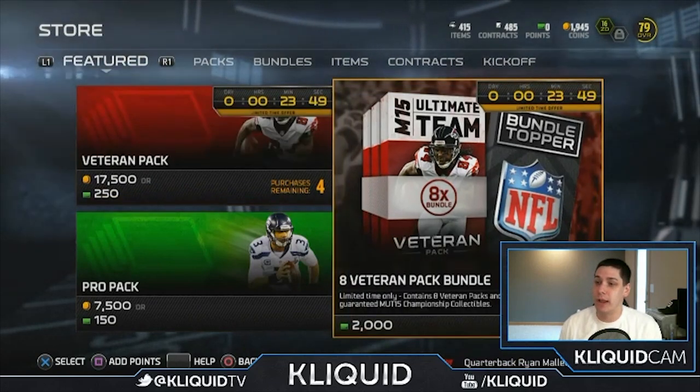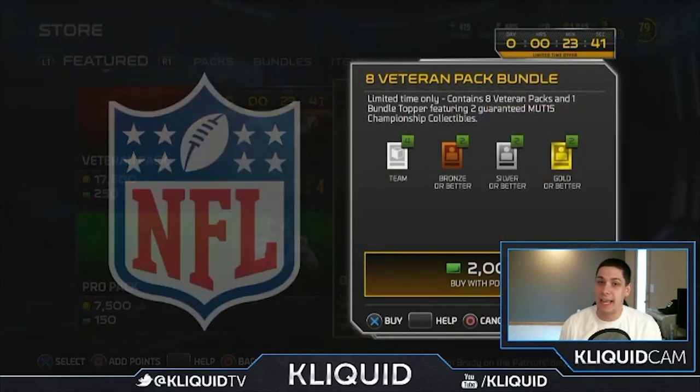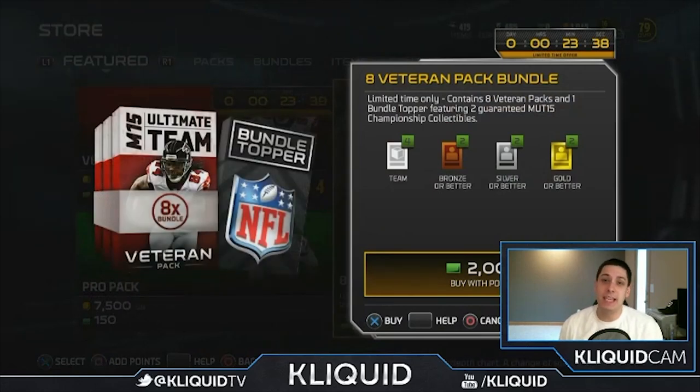We're going to hop into this right away with an 8-pack Veteran Bundle. It's going to cost me 2,000 points, so I'm going to need to put some money into the game, which I don't normally do. But toward the beginning of Madden Ultimate Team, I need to put together some sort of a team so we can start to do some wager games, head-to-head seasons, and potentially some pink slips as well.